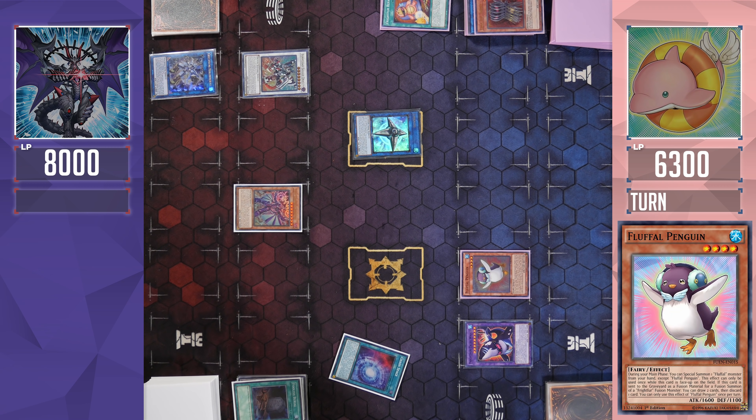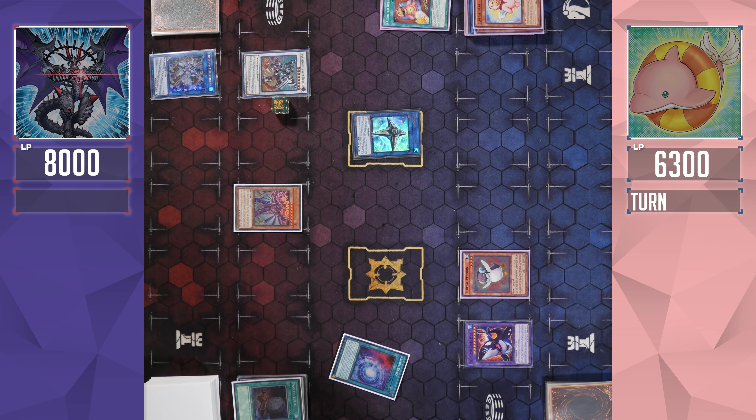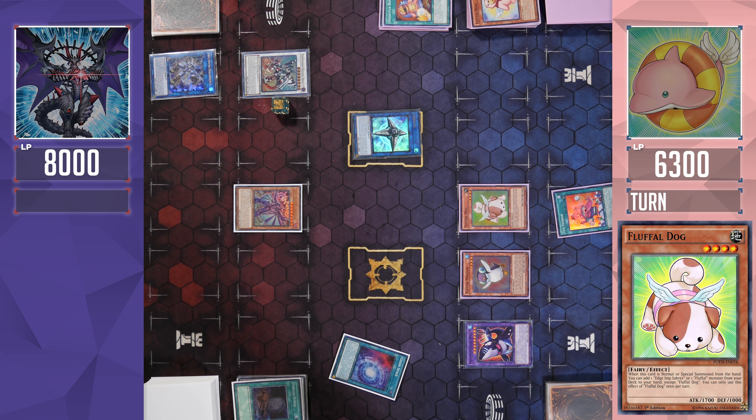I'm going to follow up by normal summoning Fluffle Penguin. Fluffle Penguin allows me to special summon a Fluffle monster to my side of the field. It's so crazy that they have a double summon in the form of a monster — and it's not even a 'when this card is summoned' effect. It's an ignition effect I can activate whenever. I can use Fluffle Bear to get Toy Vendor and then send Toy Vendor to the Graveyard to search what I want. Then I activate Toy Vendor, but here I realize I don't have Fluffle Wings in my Graveyard. I already banished it the turn before. So I'll use it to special summon Fluffle Dog, and Fluffle Dog allows me to search.